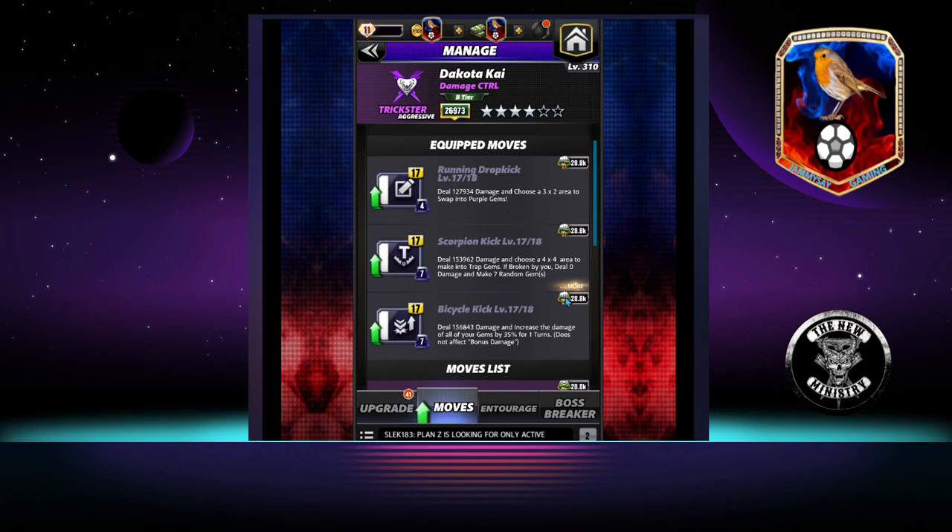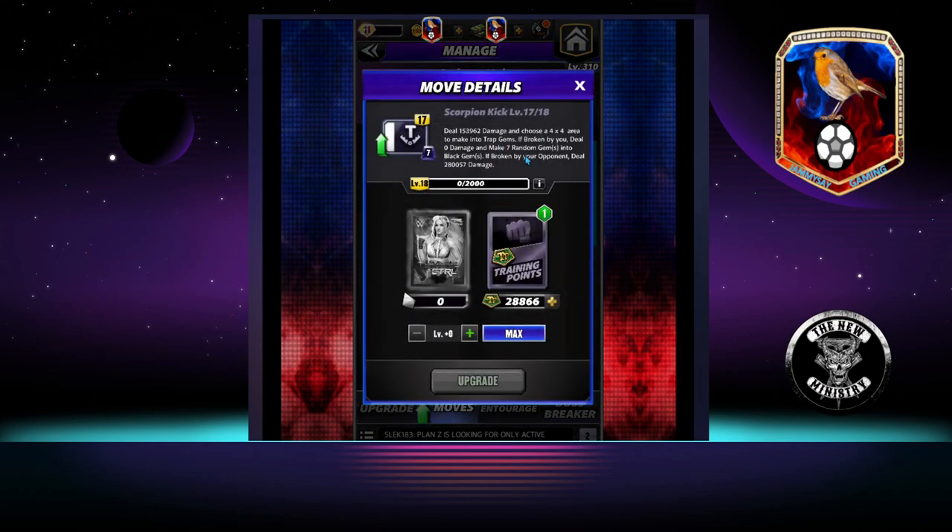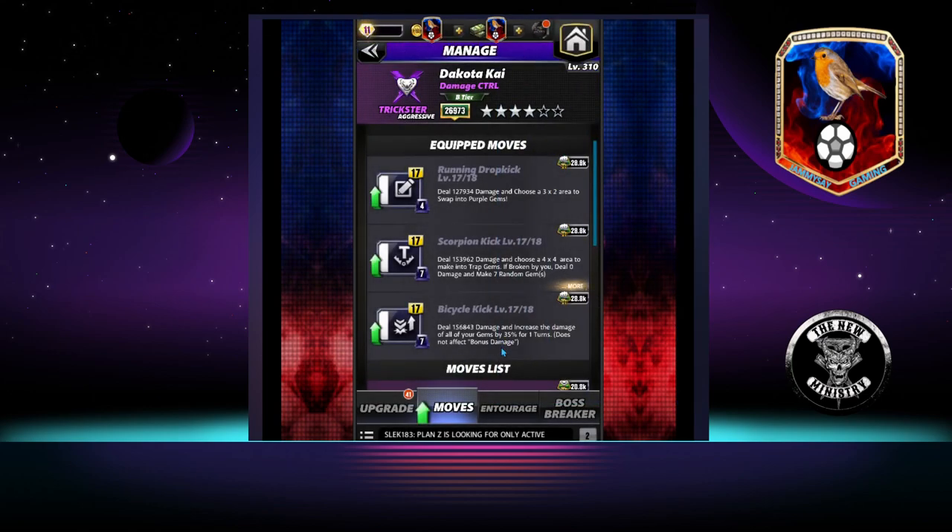The Scorpion Kick is a 7 MP move. It deals 153,962 damage and you choose a 4x4 area to make into trap gems. If broken by you, deal 0 damage and make 7 random gems into black gems. If broken by your opponent, deal 280,057 damage. The third move, the Bicycle Kick, is also 7 MP. It deals 156,843 damage and increases the damage of all your gems by 35% for one turn. It does not affect bonus damage.